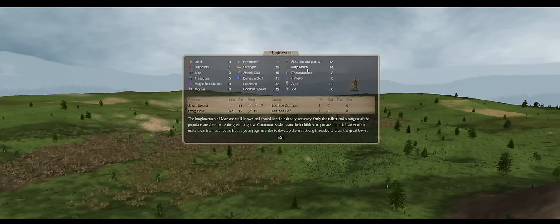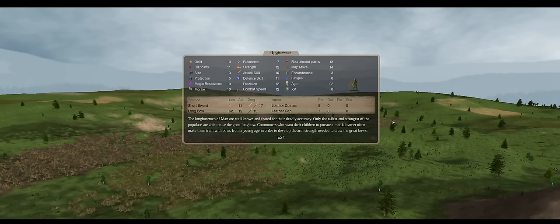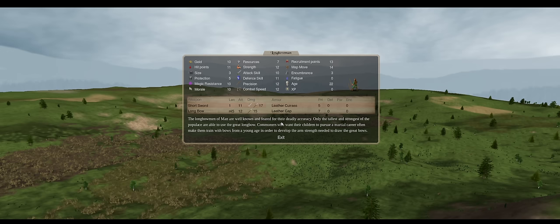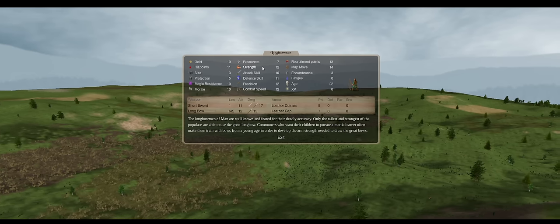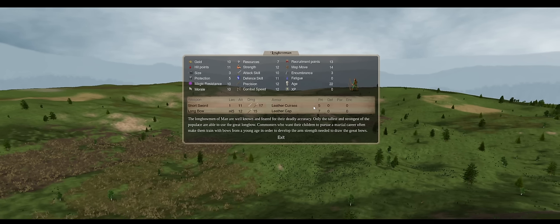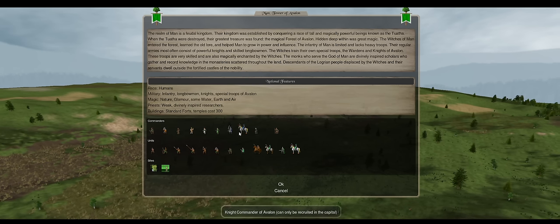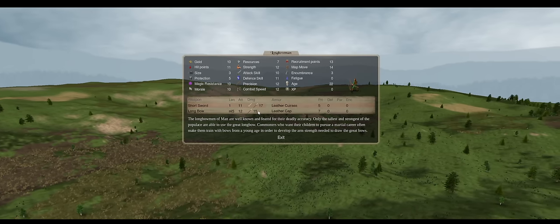First, I'm showing longbowmen from Middle Age. You can immediately see if you're a veteran of the series that something looks different. They changed strength scaling to now be half, from one-third. What that means is that all bows now do more base damage because of half strength being added. You can see 15 damage for the longbow, 11 for the short bow, and most composite bows for human-style units are going to be 13.